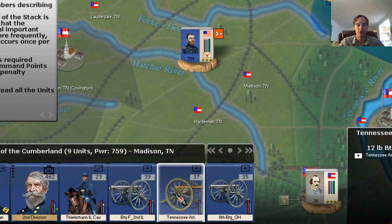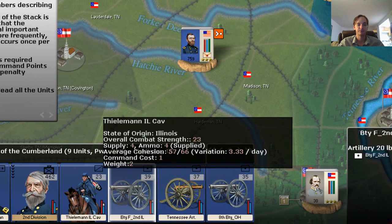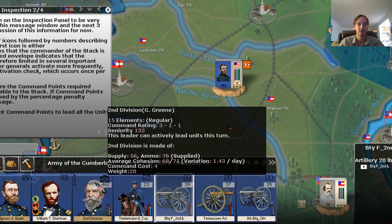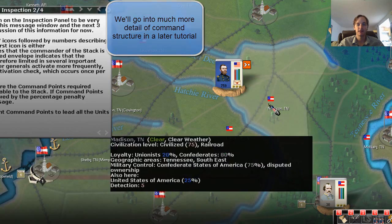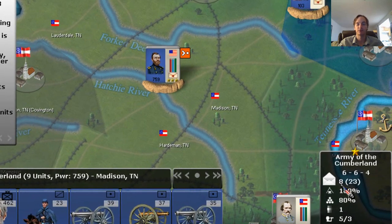Someone who's not a good commander is not able to lead 50,000 men. Someone who's a much better commander is much more likely able to lead 50,000 men well — it's sort of common historical sense. So the game represents that by assigning each element a command cost. As I'm going through these, each regiment takes one, one, one — and divisions take four. If we add these up: four, five, six, seven, eight. And that's how we've used 8 out of 23.